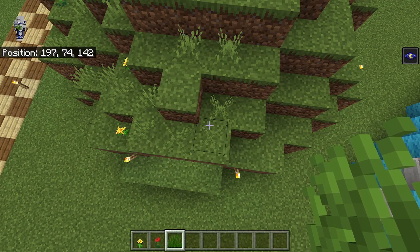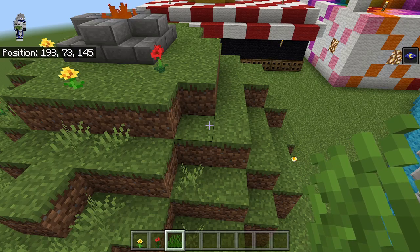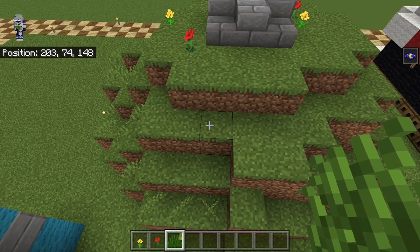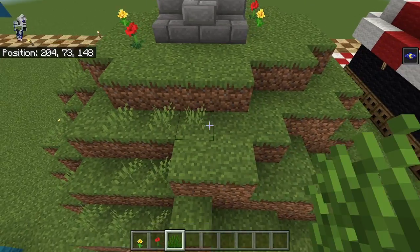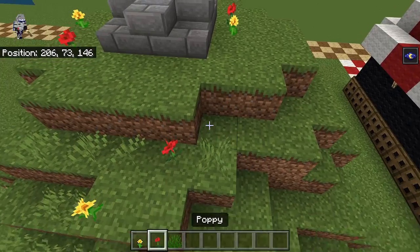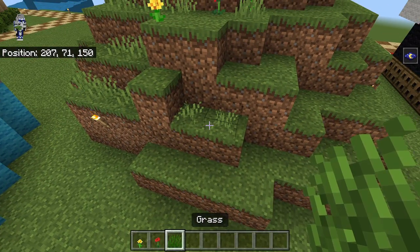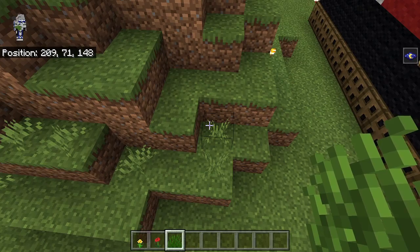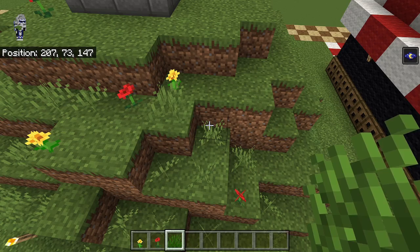Two grass right there. And then down here, we're going to have three like that, and then one right there. And then one right here, and then three. Three, two right here, one, two, three like that, a dandelion, poppy, grass there, another one there, and then two grass there, one down here. We're going to have three here, and then one there. Poppy, grass, and then some grass right there. We're going to have another poppy here, and then grass, or yellow flower.